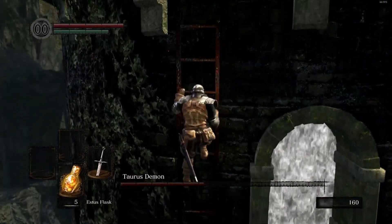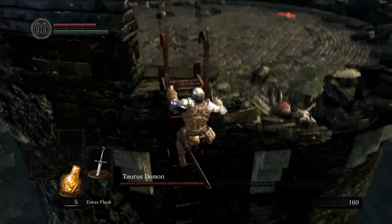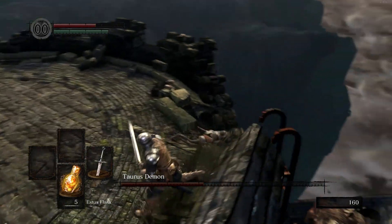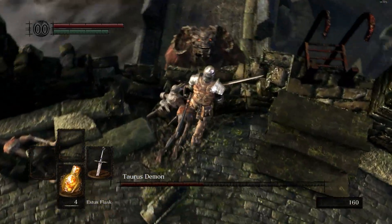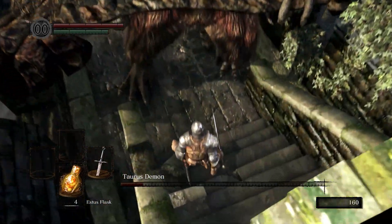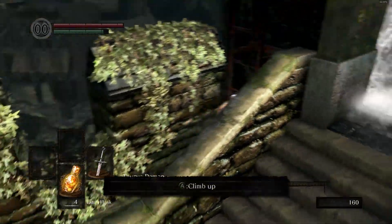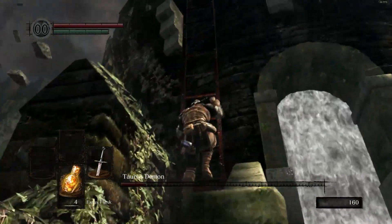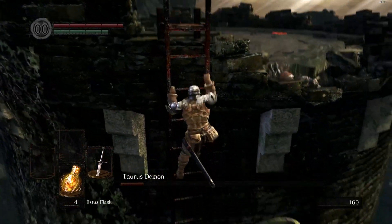Go slow down. He's going to make a move. Just go back — he's going to jump down again. He's going to make a move, but I go for the kill right here.